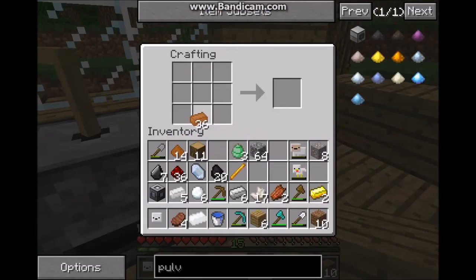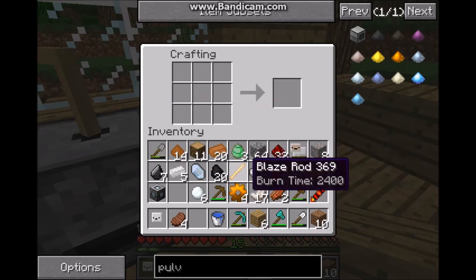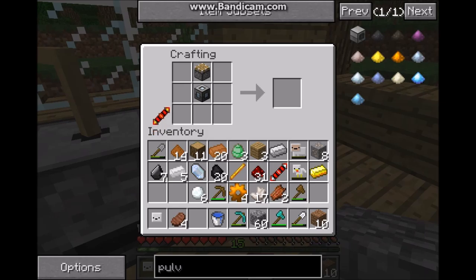I think I've got everything I'm going to need for the pulverizer and the redstone dynamo. I need four copper gears and then two coils — one has to be a redstone transmission coil and one is a redstone reception coil. Then I'm going to need a piston. I'll craft the pulverizer first. There's the pulverizer.